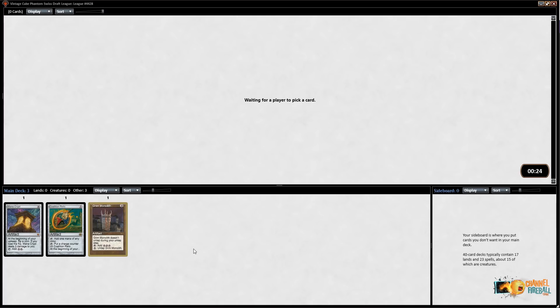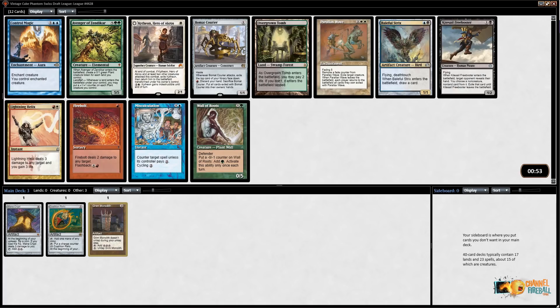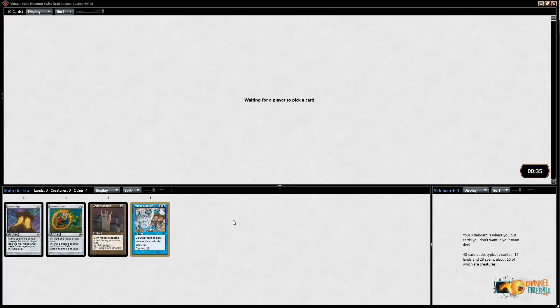We've got Avenger of Zendikar — a powerful mono-green option — same with Wall of Roots. Baleful Strix is good but it's multicolored, and I don't love that. I do like Miscalculation — you can also cycle it, which makes it the perfect counter for a combo or proactive deck, because when it's not good you just cycle it. I'm pretty happy taking Miscalculation.